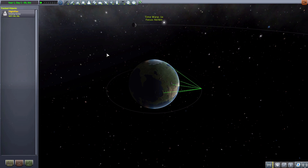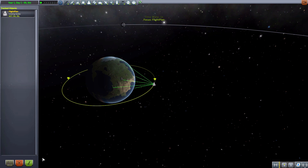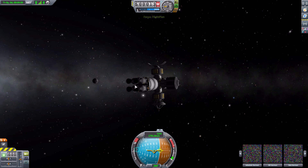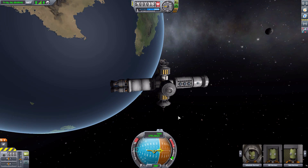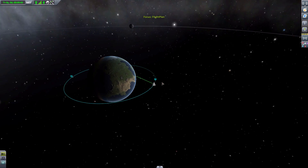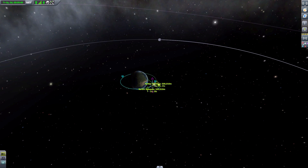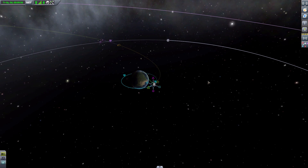So let's actually go into the tracking station and go to a flight plan ship that I've got prepped up here to show you how to use this mod and basically all the different things you can do with it. If we just open up our map here and say we want to start a maneuver node to encounter the moon — you just sort of do your usual thing of finding the good spot and then editing it until you have exactly what you want.